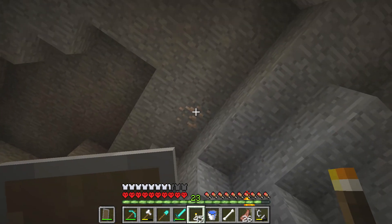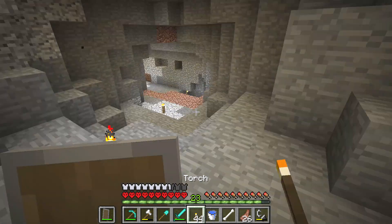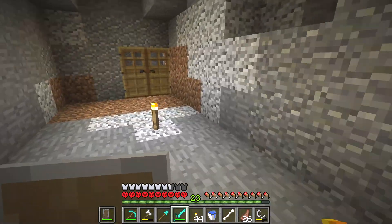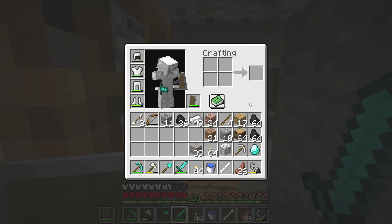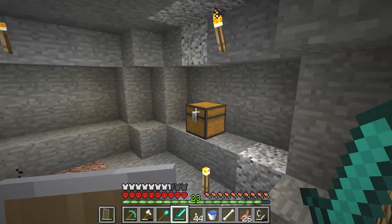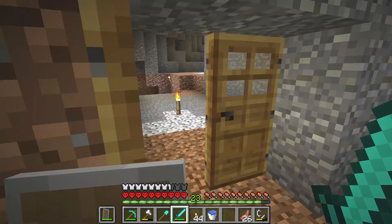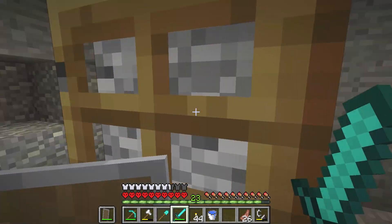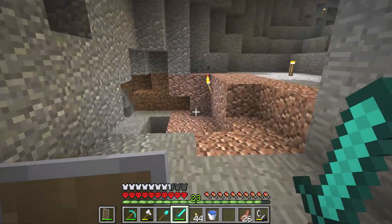Oh, look — see, that is iron. It was hiding from me but I found it and it's mine. So now I have mined many. Here we have a broken bow and some dirt — we can put those in the chest. What's that coal? I'm starting to see coal everywhere. I'm going coal racing.